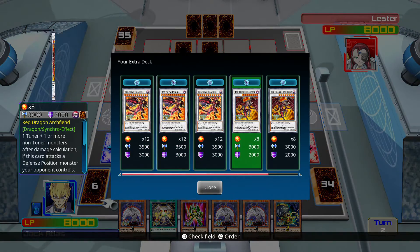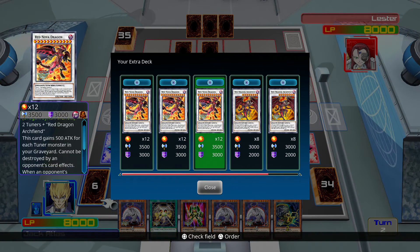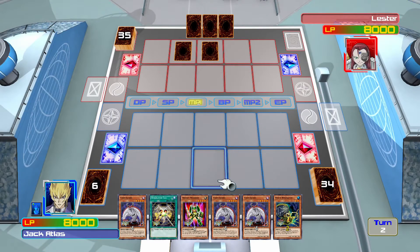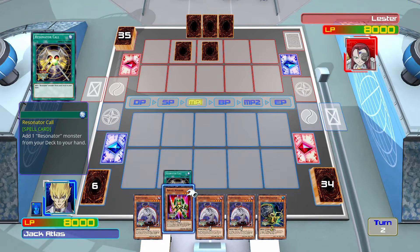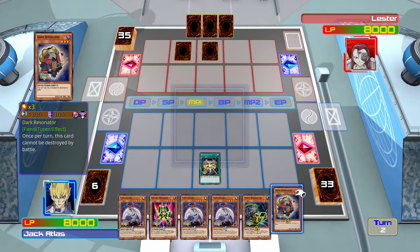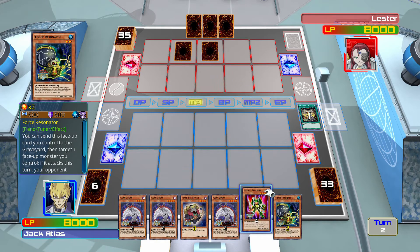First of all I just want to check - do we have Red Nova Dragon? We do have Red Nova Dragon, so that's two tuners and Red Dragon Archfiend. Why has he got Rocket Warrior? Let's go for a Resonator Call first. Adding Dark Resonator I think would be the better one. Actually even Clock Resonator was kind of cool. We've got Force Resonator in our hand.